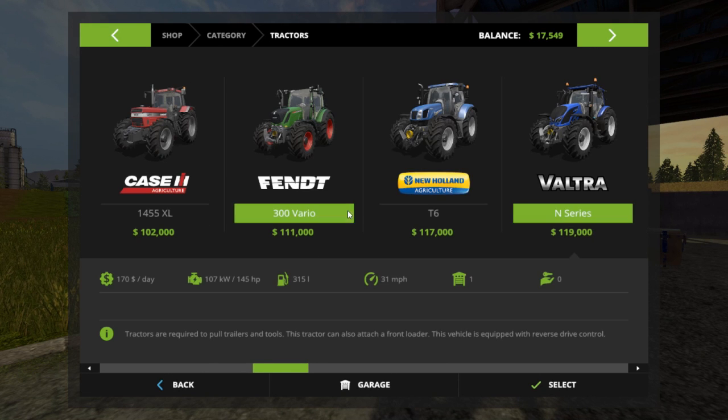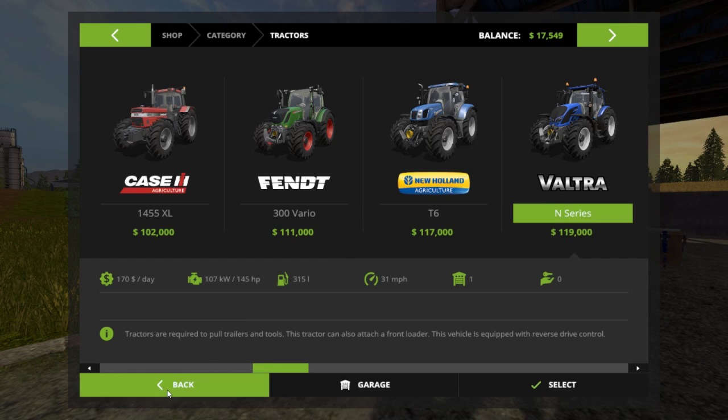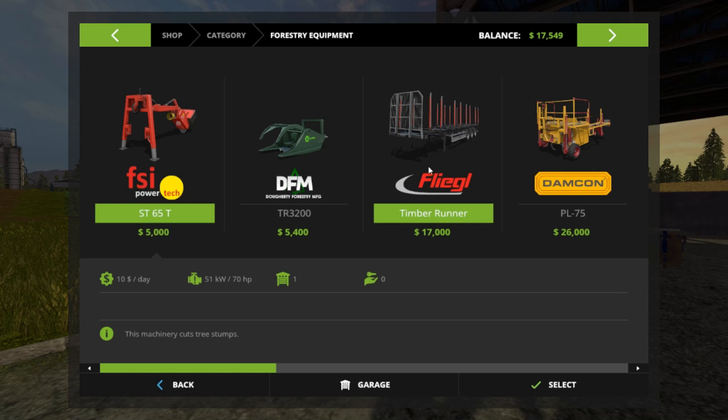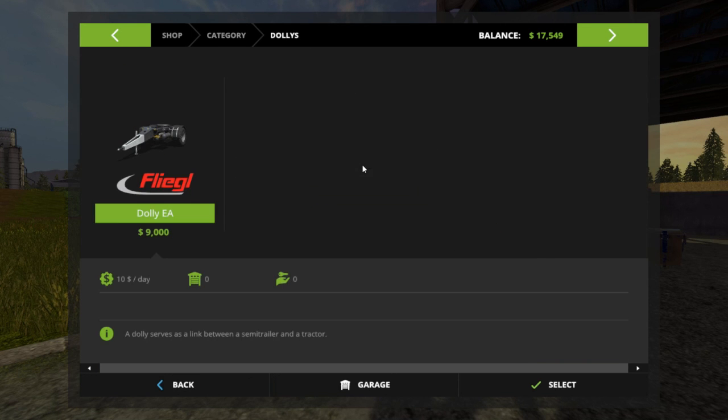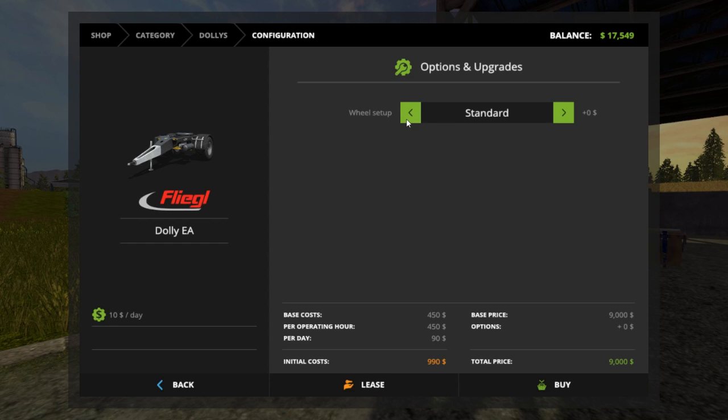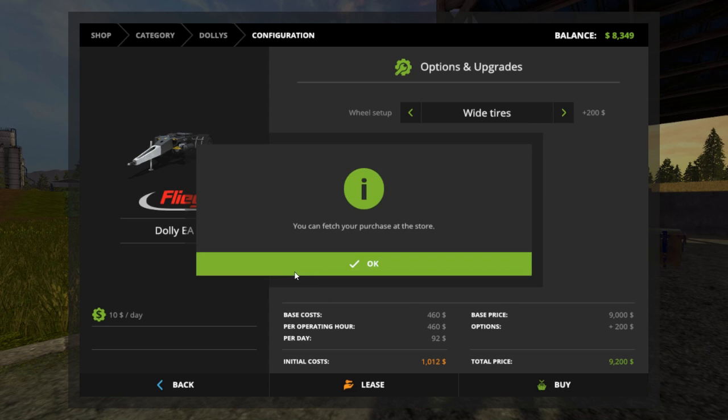Now we're going to go back and look at the forestry equipment. Oh baby — the Timber Runner! It's $17,000. We've got enough to buy it, but we need the dolly for it. The dolly is $9,000. Let's get it. We'll set up wide tires of course because we're going to be using it for forestry. Let's buy that and fetch the purchase at the store.